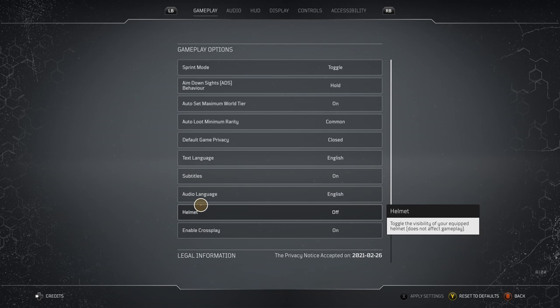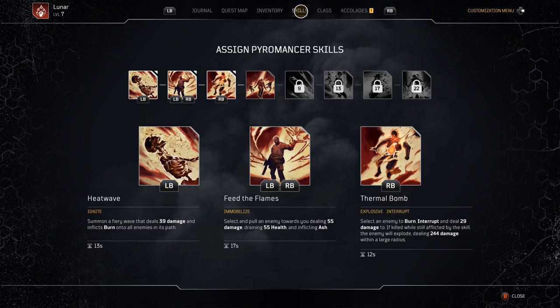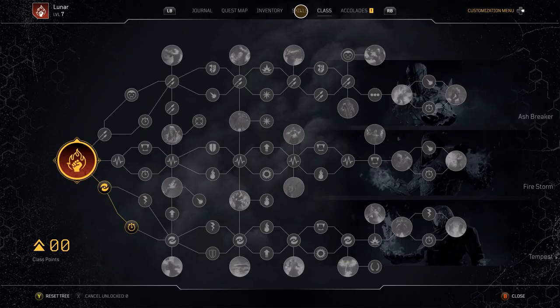You can make your helmet invisible in the options menu as well. On PlayStation, you can bring up the map by swiping the touchpad left, bring up the skill menu by swiping up, and the class menu by swiping right.